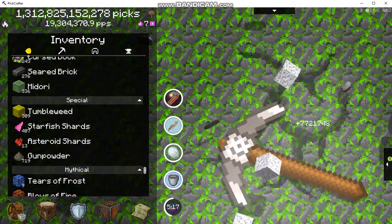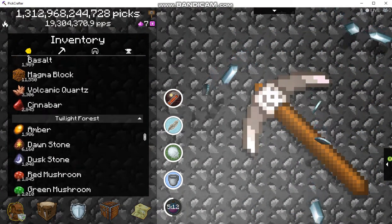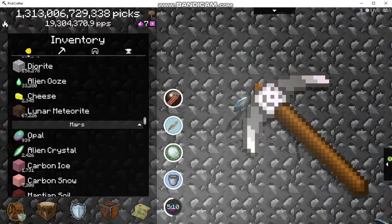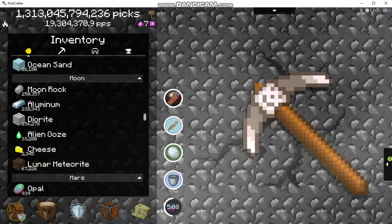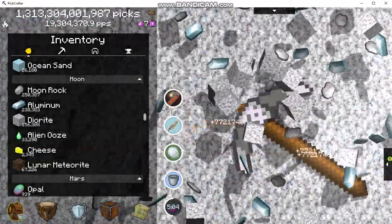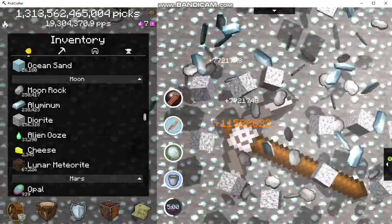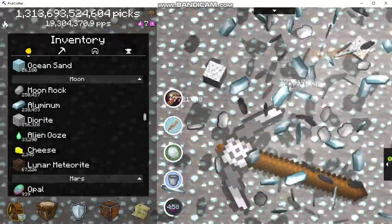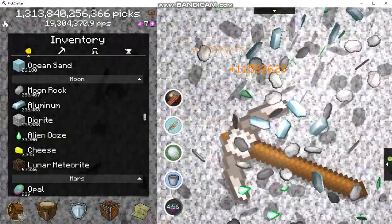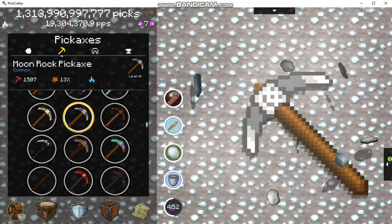Cheese can be a little tricky because it's pretty rare. The other things you can get are moon rock, aluminum, diorite, and alien ooze, as well as cheese with a lunar meteorite. We're going to go check what kind of pickaxes we get.